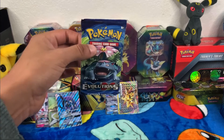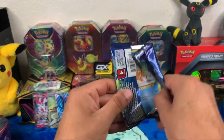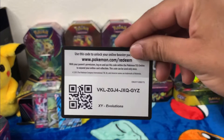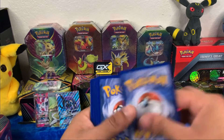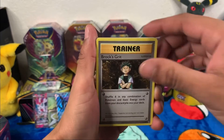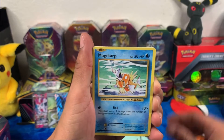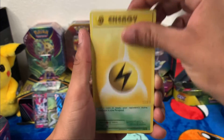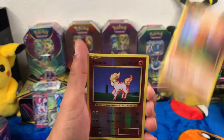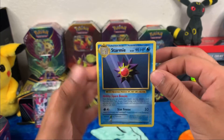Now for my last pack — Evolutions. Come on, some last-pack magic please, make this video a little more exciting. I feel like we've already got some pretty nice pulls so I ain't even gonna complain. We got Brock, Grids, Maintenance, Switch, Magikarp, energy, Caterpie, Gastly, Diglett, reverse holo Ponyta, and a Starmie.